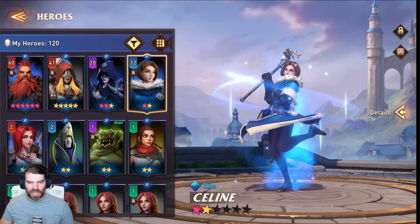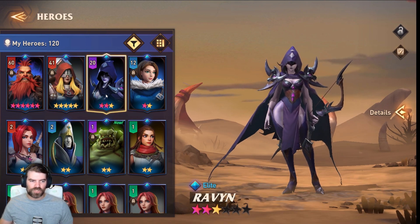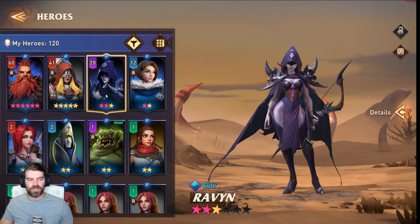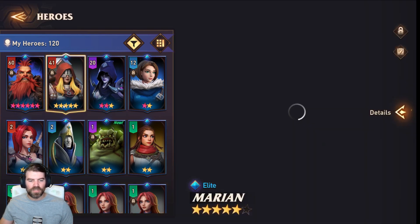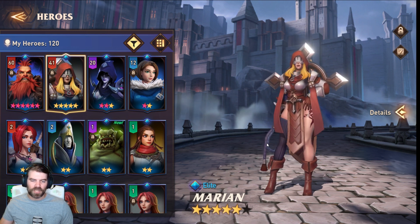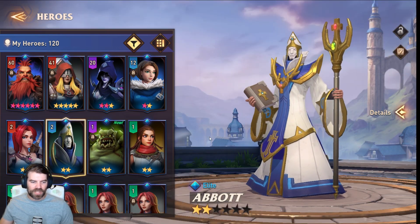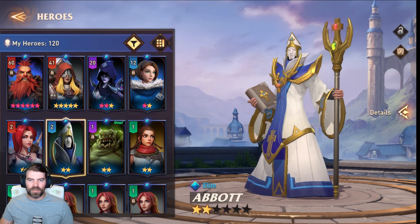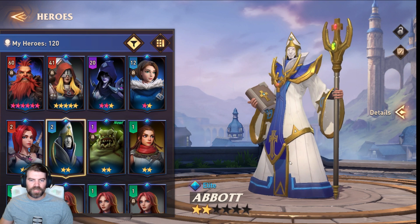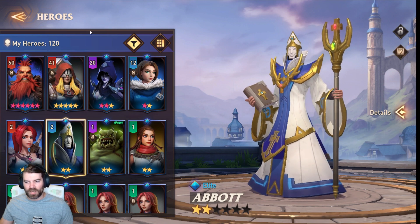Selene is okay, not as good as Zachary. Raven is a poisoner — she can be used for bosses since poison damage is based on enemy max HP, so she's really good for bosses. Marion is decent if you're using a lot of damage dealers; she has life leech for the entire team, but she's kind of hard to keep alive. Abbott is a healer whose healing scales off his max HP, and he also has a cleanse.